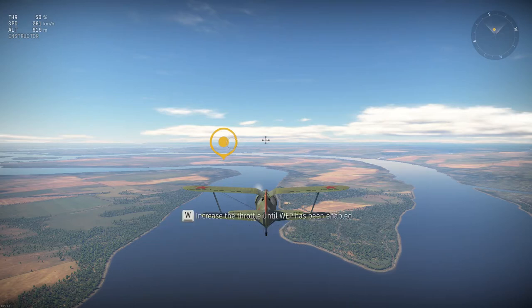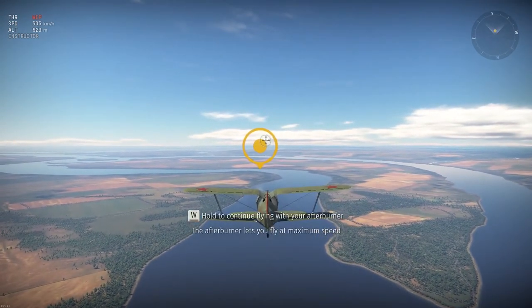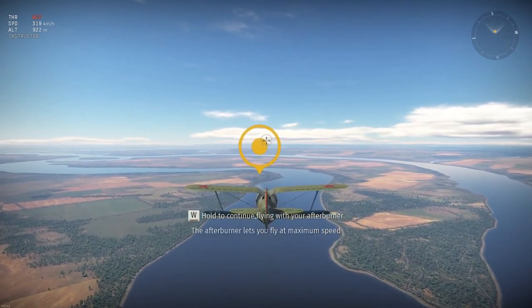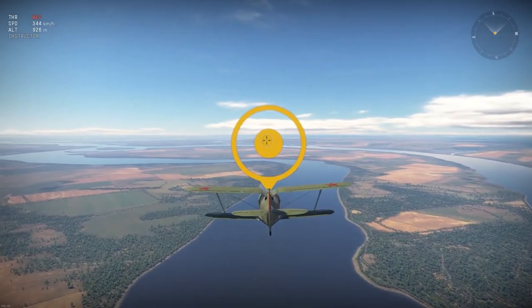Increase the throttle until war emergency power is enabled. Pull the button to continue flying with WEP. The WEP lets you fly at maximum speed.